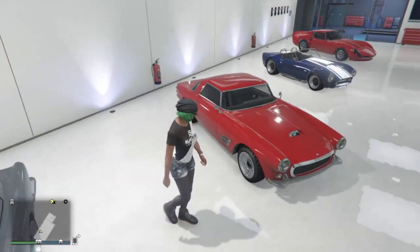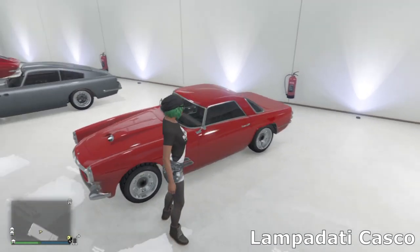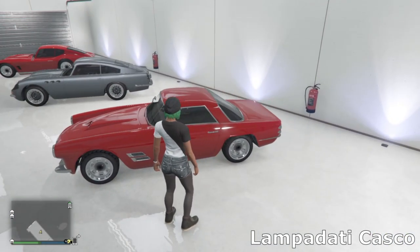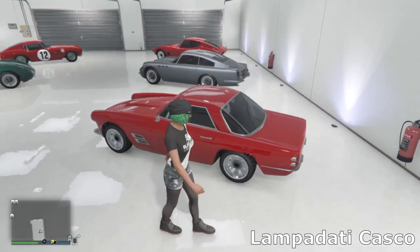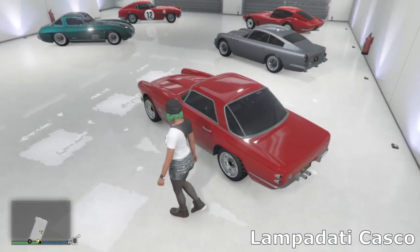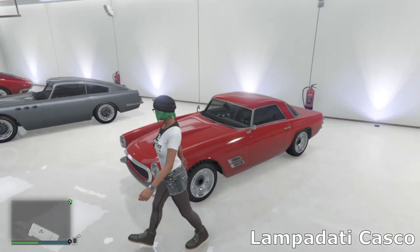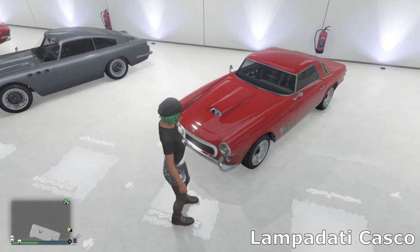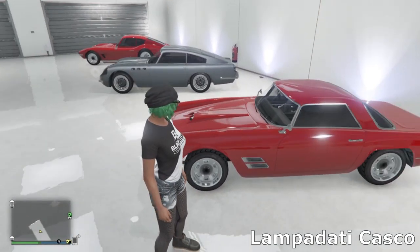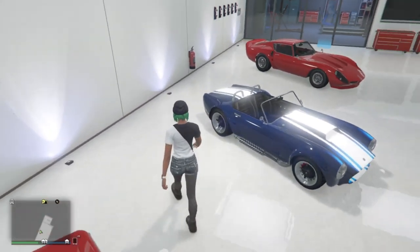Then we move over to the Lampadati Casco — a really cool and very underrated car. I've had this car from the start of the game, it was one of the first cars I purchased. There's not much customization but it sounds really nice and it's pretty fast in its category. I've just gone for a nice simple red and then the same muscle wheels as on the Cockett Classic.